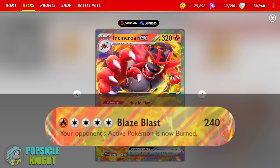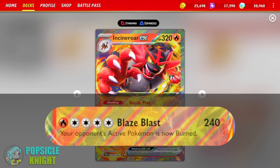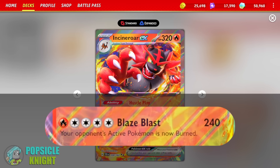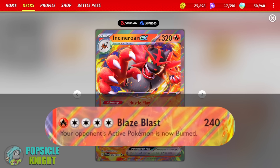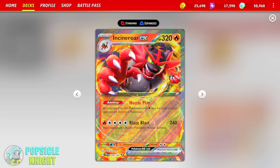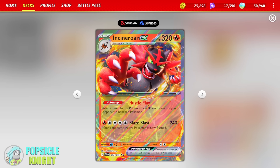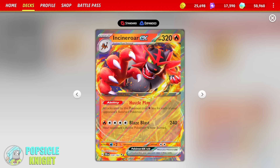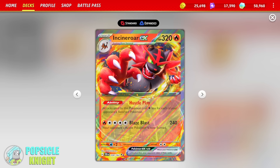Blaze Blast. For 1 fire and 4 colorless energy, it deals 240 damage and your opponent's active Pokemon is now burnt, for a total of 260 damage. However, if your opponent flips a coin to remove that burn and they don't, your opponent's active Pokemon will continue to receive damage. But with the ability, if your opponent has 4 Pokemon on their bench, you can use this attack for a single fire energy. That's insane! So at any given point that your opponent has 4 Pokemon on their bench, you can attack for 1 fire energy. That's really cool.